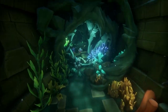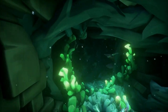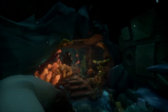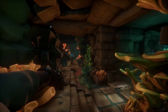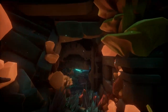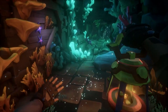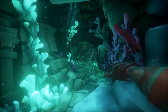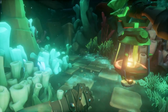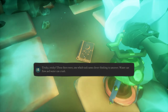Before you go into the main room, you're going to swim in this direction and find the second journal. You can find it right here on the bottom of this tunnel.